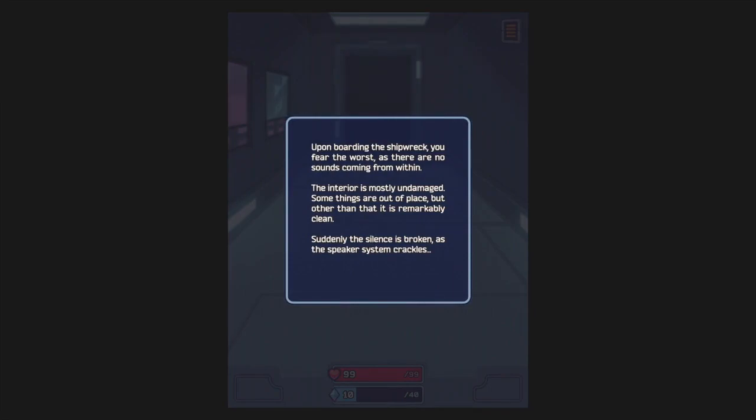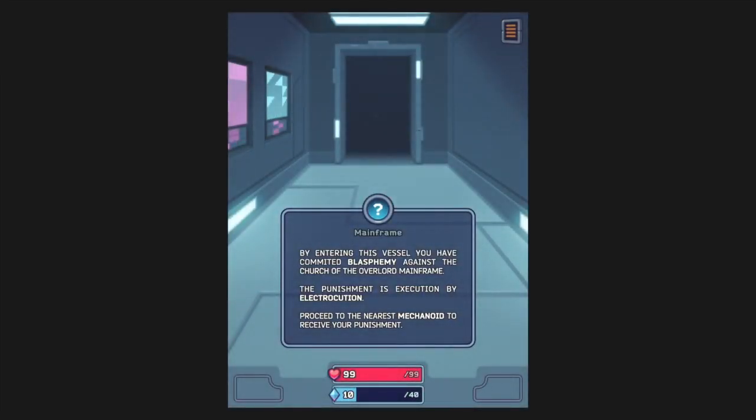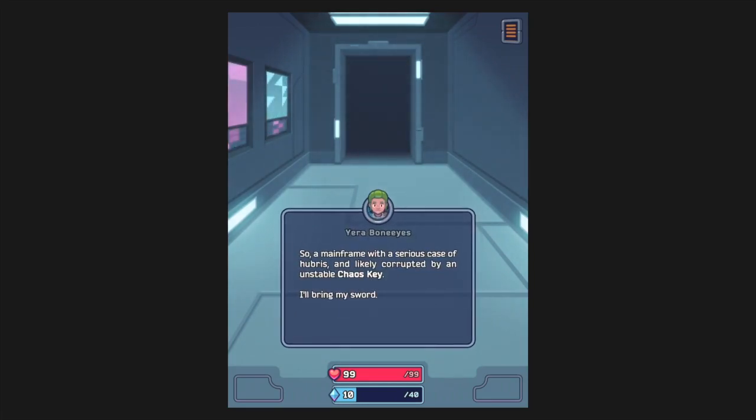Upon boarding the shipwreck, you fear the worst as there are no sounds coming from within. The interior is mostly undamaged — some things are out of place, but it is remarkably clean. Suddenly the silence is broken as the speaker system crackles: 'By entering this vessel, you have committed blasphemy against the Church of the Overlord mainframe. The punishment is executed by electrocution. Proceed to the nearest mechanoid to receive your punishment.' So, a mainframe with a serious case of hubris, likely corrupted by an unstable chaos key. I'll bring my sword.